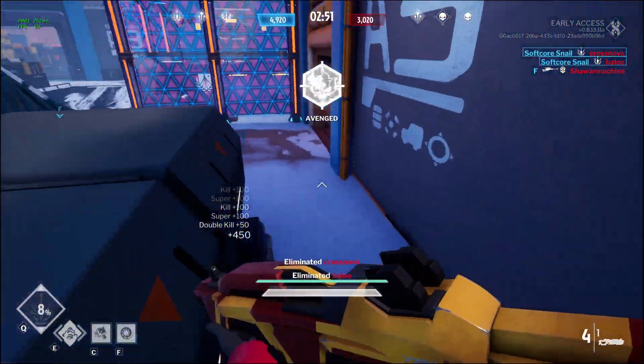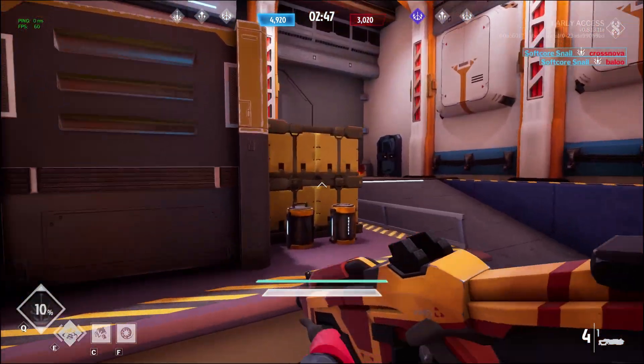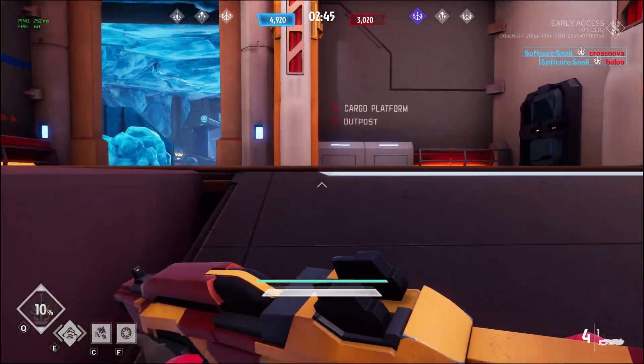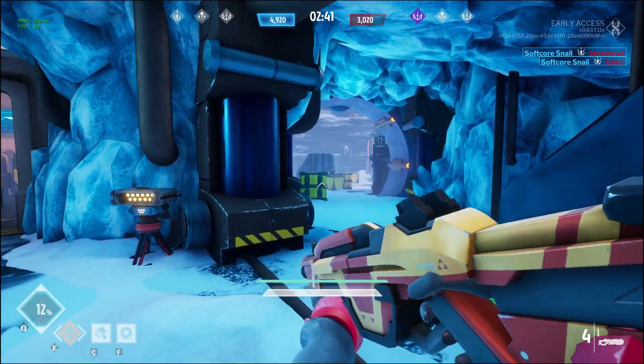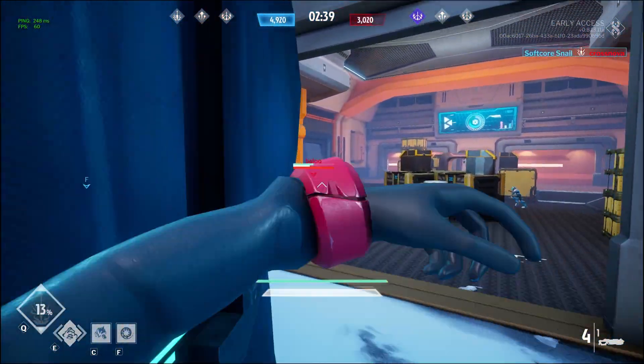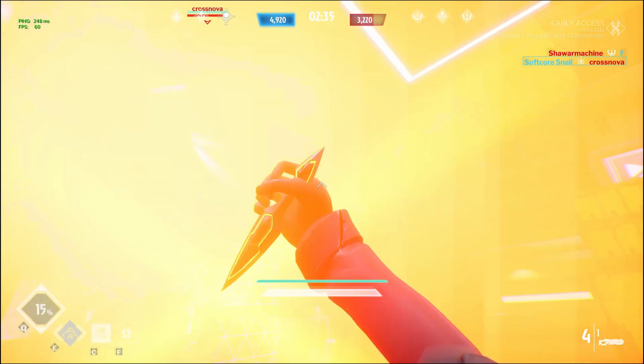The second thing, and I want you to listen up here, is that you can instantly kill anyone by stabbing them from behind with your standard melee. A backstab does 1000 damage, which is enough to even kill a fully armored Juggernaut who's covered in an overshield.